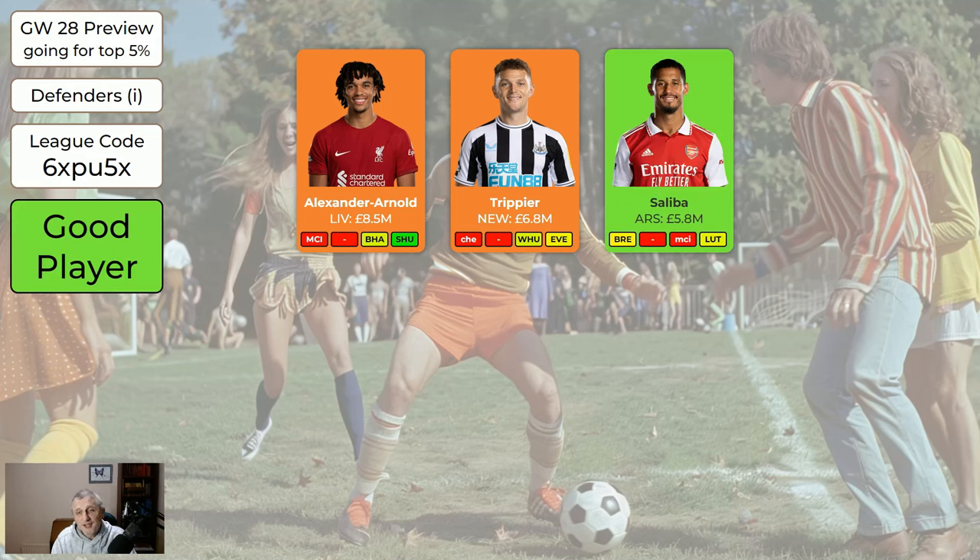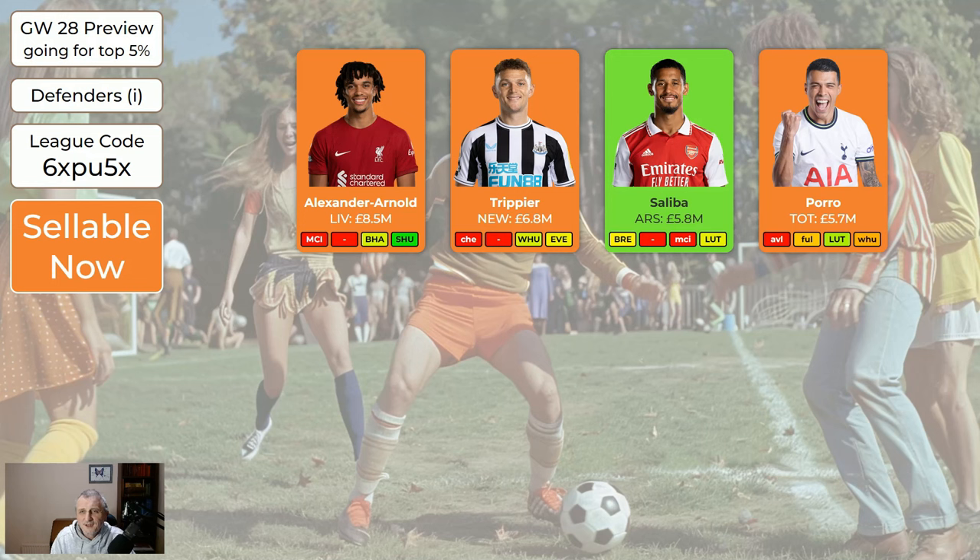Saliba's generally worth getting — home to Brentford this week. We don't care about next week because we're free hitting. Week after that, away to Man City. But after that, the fixtures are pretty good. Pedro Porro — I think he's on a 50% chance of playing according to the official site. If he plays this week, that's fine, but he may not be back for a couple of weeks, maybe three weeks. So if you've got Porro and you want to sell him, that's OK, because next week we're free hitting.